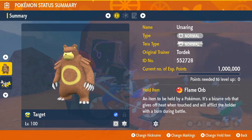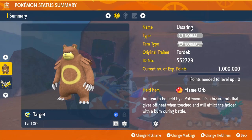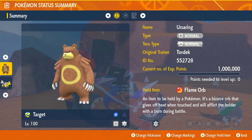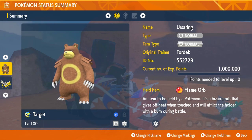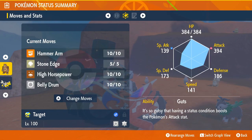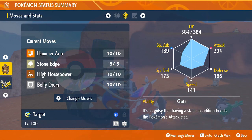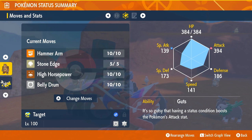You end up giving them more versatile moves and it just doesn't work in the end. Ursaring is decent though — you can give him the Flame Orb if he has the Guts ability, which will boost his attack stat and make him immune to status conditions. Granted he has burn, but it makes him immune. I gave him Hammer Arm, Stone Edge, and High Horsepower for versatility.